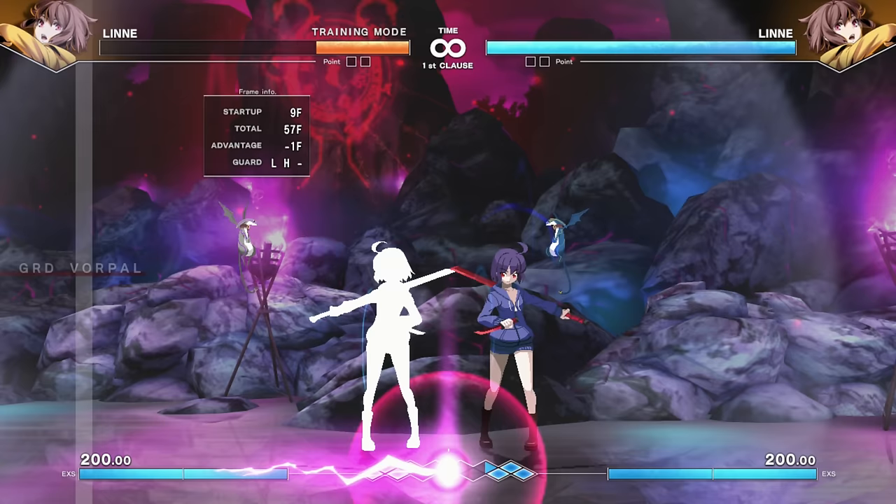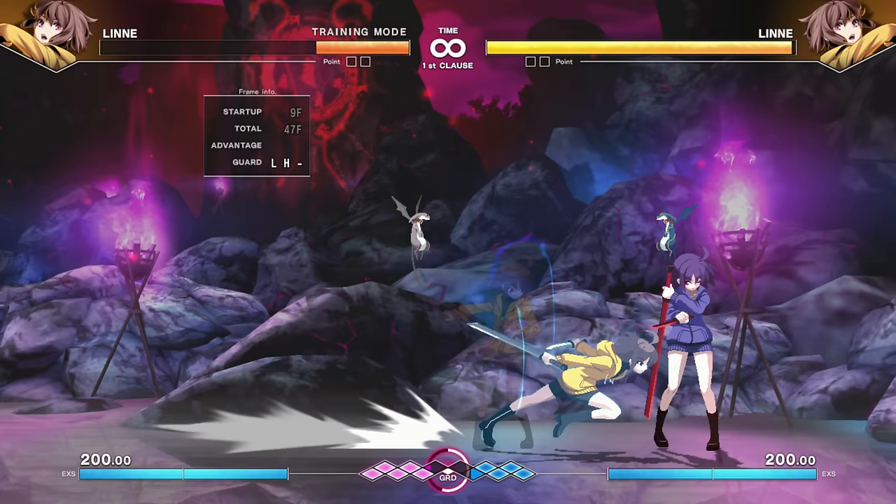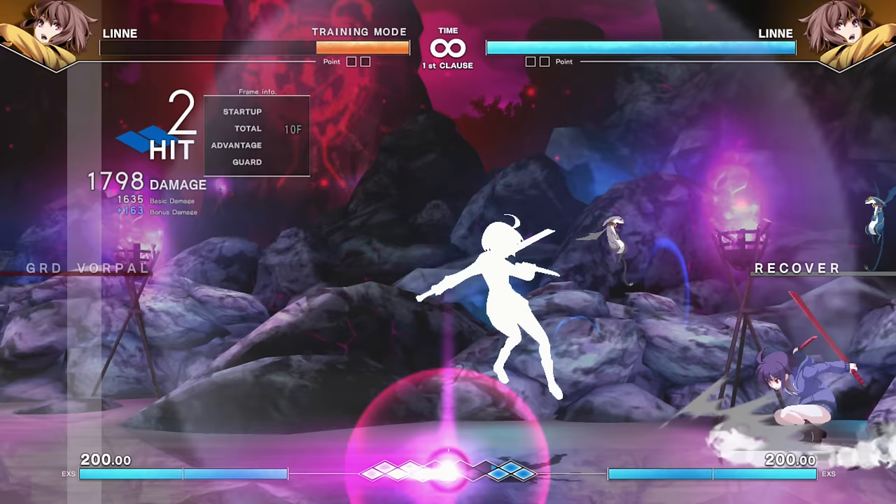At any point between all of those follow-ups, she can run. She can do quarter-circle back A and run-cancel it, or go for more inputs and then run-cancel. Who knows when she's actually going to go in? Quick throws, something like that — throw/strike mix for such a fast character is pretty handy.